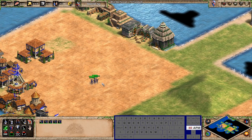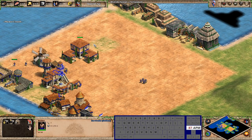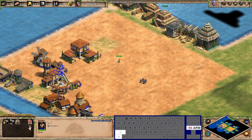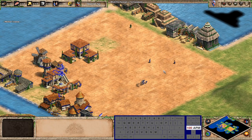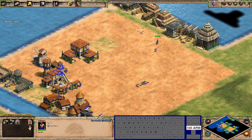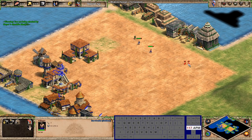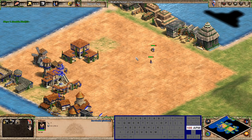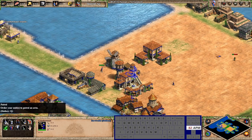I don't use follow much but I do use guard. If you have a spearman guarding villagers the unit follows but also attacks. With the follow hotkey, the unit follows but won't actually attack — so guard is more useful in combat situations. People use follow on deer but guard is my preferred use case.